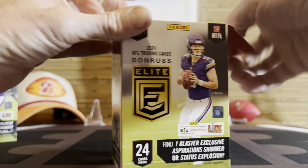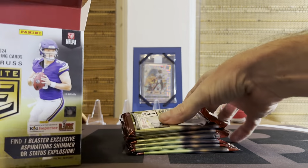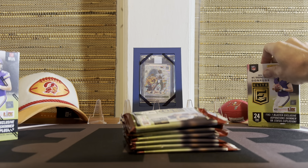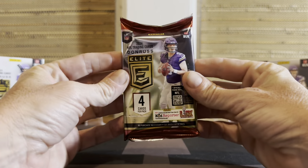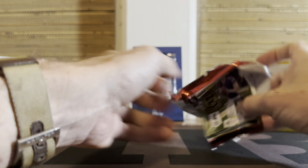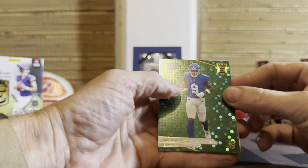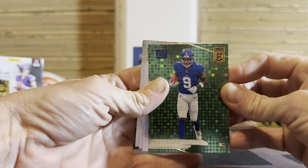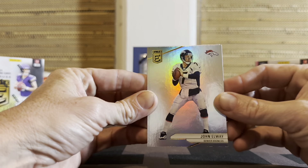I promise I won't just talk about the storm forever — just my first video back after it. It's been at least a week since I've been ripping, and there are new products coming out. I'm doing my best to get my hands on any and all of them, so should have a bunch of videos coming soon. Alright, here we go — Elite. I've got some disco right on top. Malik Neighbors on the disco — we like that. For Donruss Elite, pretty cool looking cards.